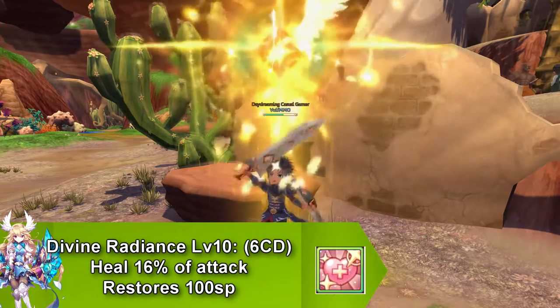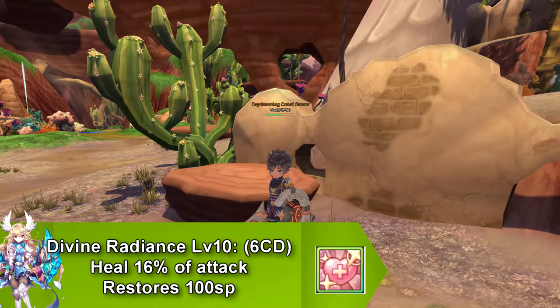Our next skill is a healing skill and this is called Divine Radiance. This goes on cooldown for 6 seconds and restores 100 SP.